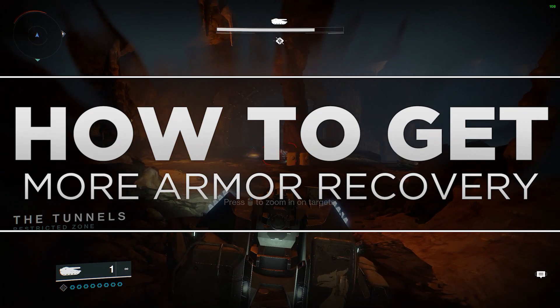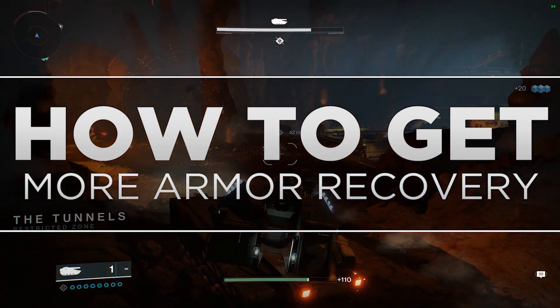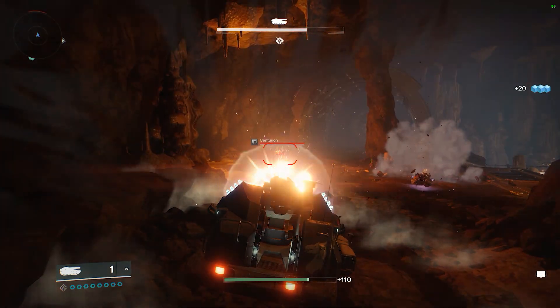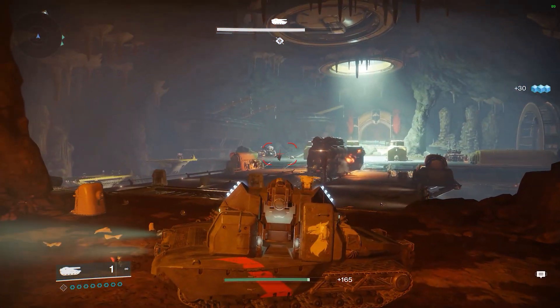Hello everyone and welcome to a new video. I'm Eddie the Chump and today we're going to teach you how to build your armor sets for the stats that you really want. The way you do that is by taking advantage of planetary specific engrams and the loot they have within them.